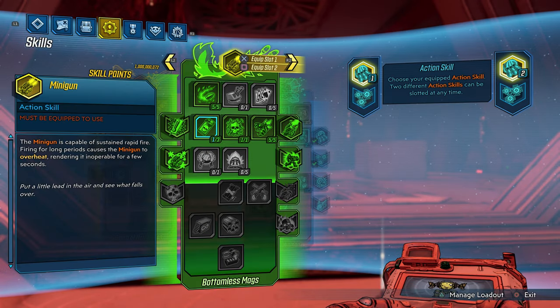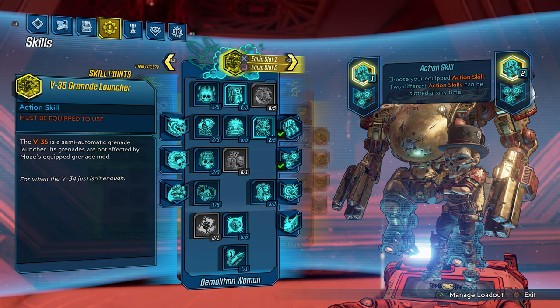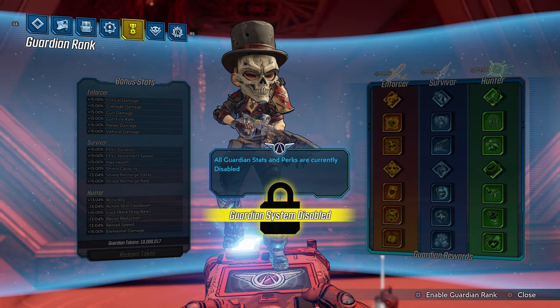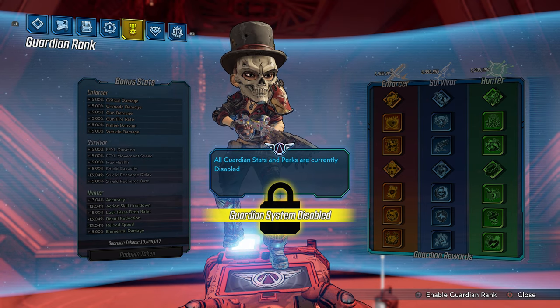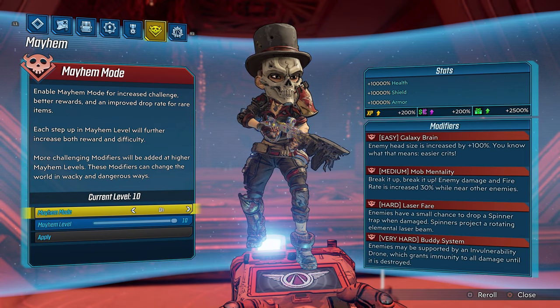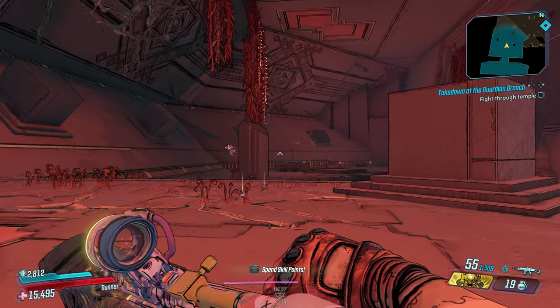We are playing as Moze today. Here are my skill trees — I spec into passive skills, but you guys should be speccing into your kill skills to have the most fun in this game. Our guardian rank system is disabled as well, but you should always enable it for the most fun. Today we are playing on Mayhem Mode 10, and our modifiers are Galaxy Brain, Mob Mentality, Laser Fear, and Buddy System. This is also True Vault Hunter Mode.